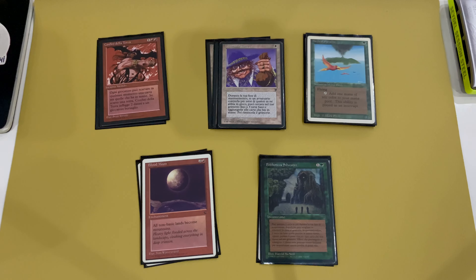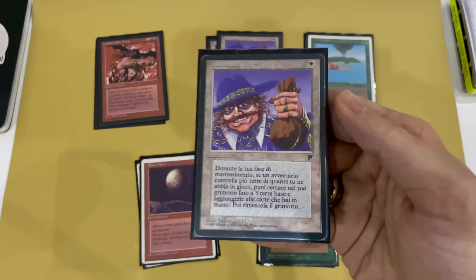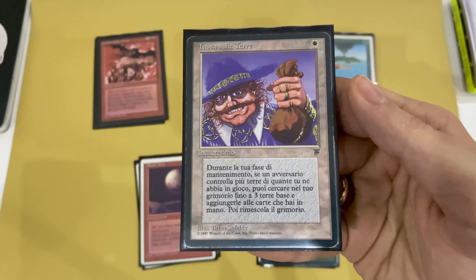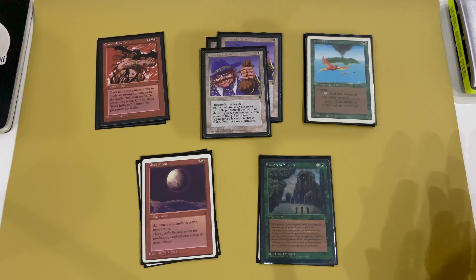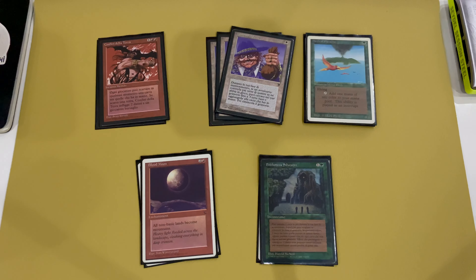Let's start from the main part of the deck: the combo and combo support. As you can see, mostly it's enchantments. The first important card is Land Tax. The deck has three copies. Land Tax helps you find basic lands — at the beginning of your turn, if your opponent has more lands than you, you can find up to three basic lands. So it's like Ancestral Recall that draws you only lands.